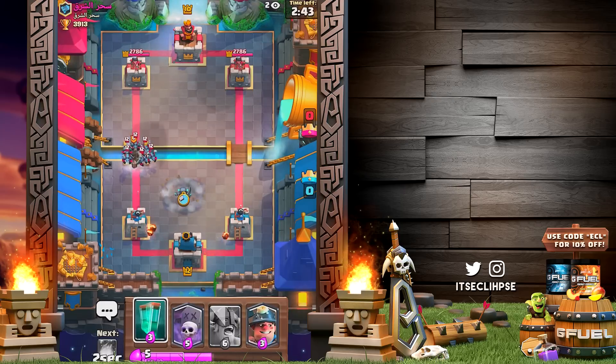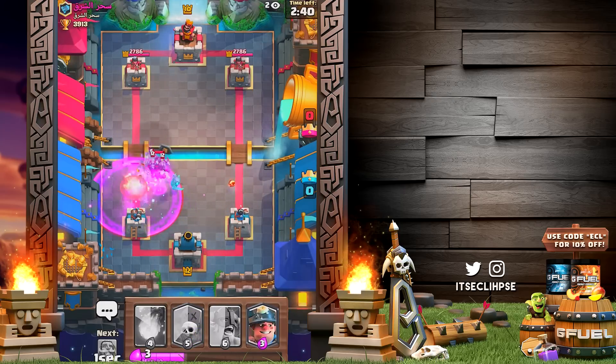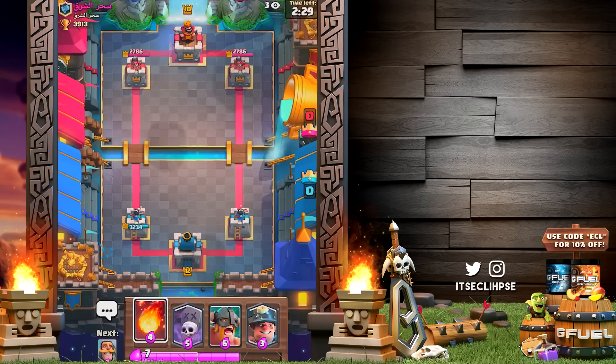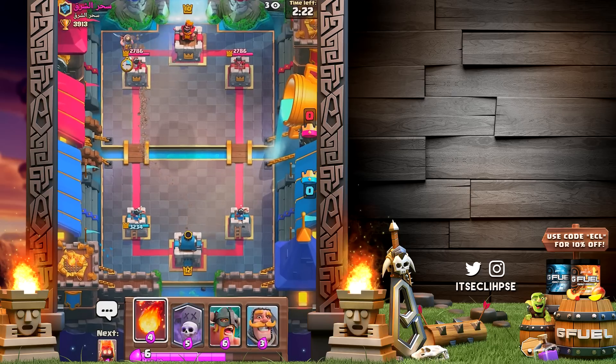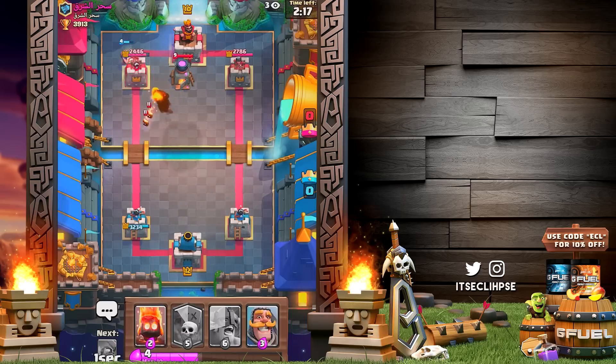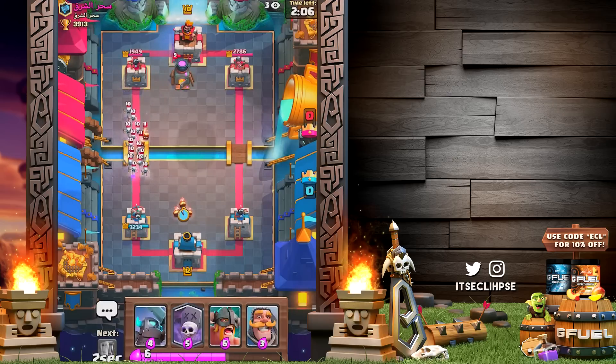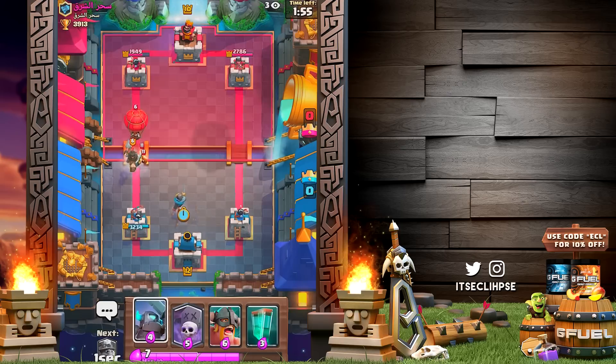Boys, what is this? Watch this — boom, double the fire spirits baby! That actually worked out pretty decent for us; that clone kind of came in clutch, a fireball would have been nice too. I may have to fireball something out right here — yes, we do get a good fireball as well. Hopefully my tower can destroy these in one hit — yes, perfect. I'm thinking fire spirits or the night witch, although this person does have a minion horde so that probably wasn't my smartest decision.